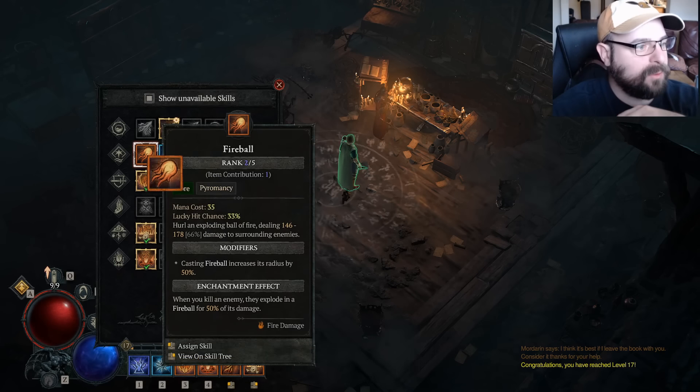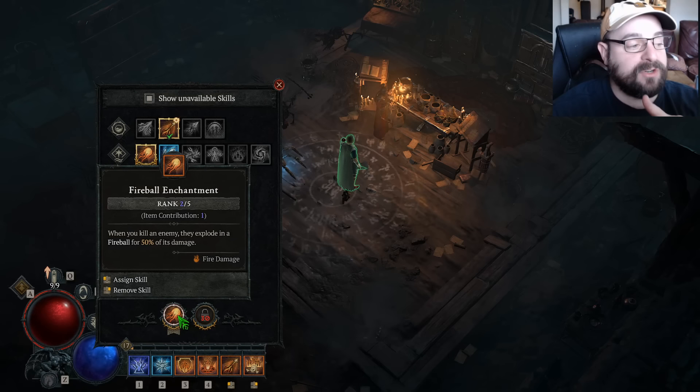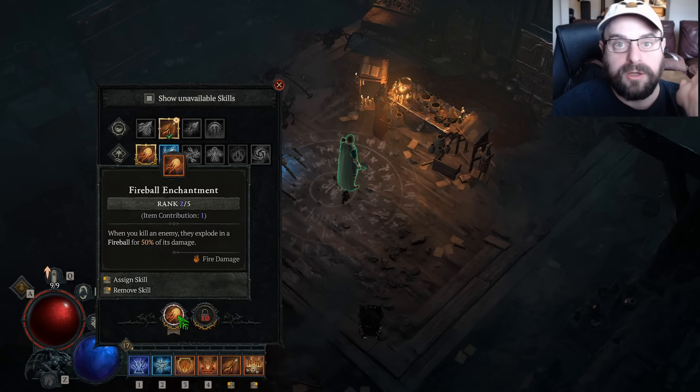We just got our enchantment unlocked! The first enchantment of course is going to be Fireball — whenever you kill an enemy they're going to explode. Great for AoE damage, great for speed clearing, so great for leveling.